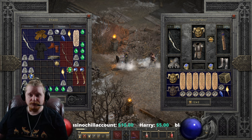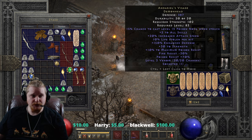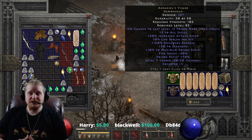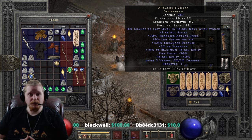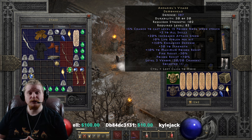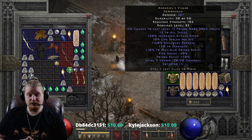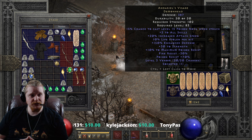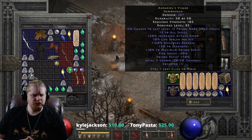Hello guys and gals, and welcome to another episode of Unique Items. Today we're going to be looking at Andariel's Visage. Andariel's Visage is a rather amazing item, and it is also a little harder to come by, especially in its ethereal form, where it is extremely coveted for its properties of amazingness on a mercenary. So let's take a look and see what Andariel's Visage has on it and why it's so good.